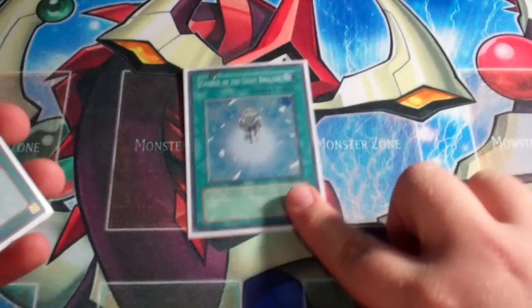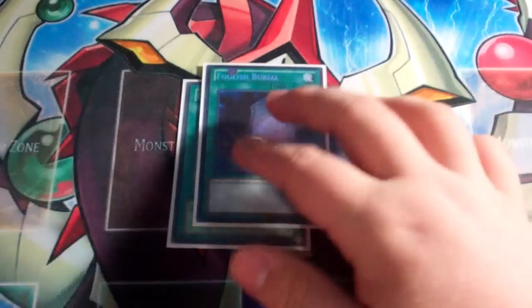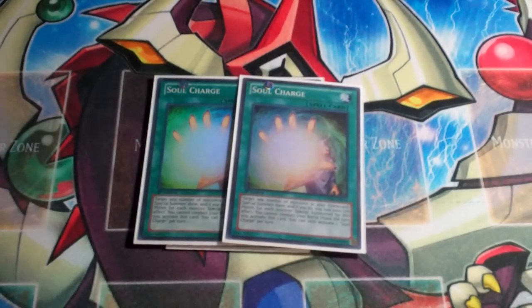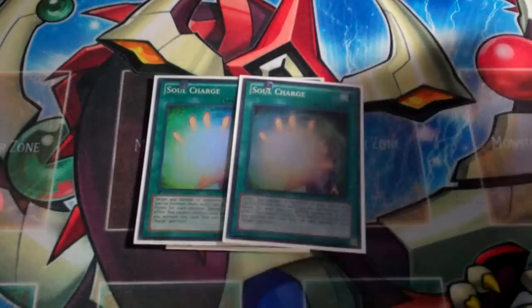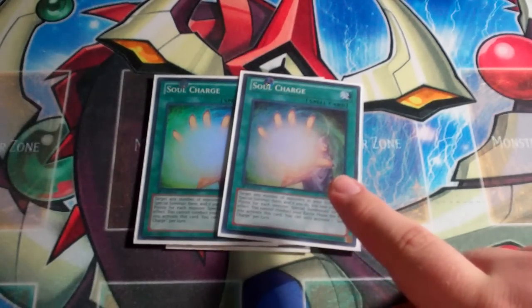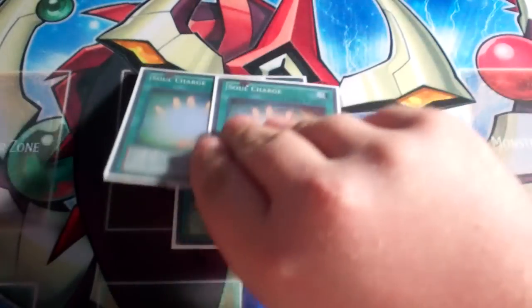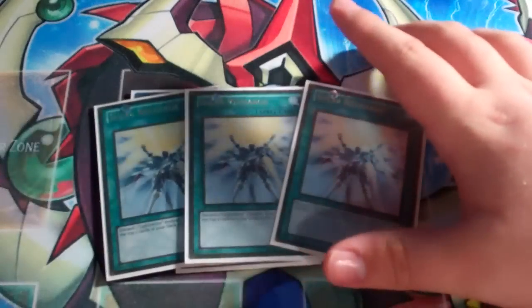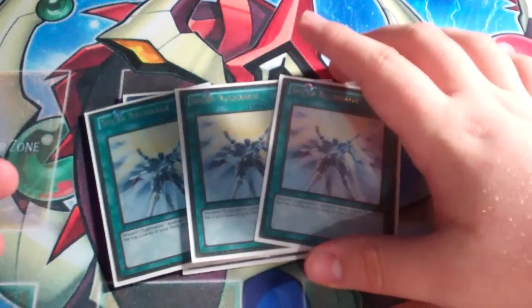For the spells: Charge of the Light Brigade — obviously it's a searcher. Foolish Burial — I mean, you'd be foolish not to, right? Double Soul Charge, which is another card I want to cut. It is actually for Phoenix Wing Wind Blast, because in my current IRL build — the deck that I actually play and test on YGO Pro consists of one to no Soul Charges, Charge of the Light Brigade, no Foolish Burial, one Soul Charge, and then triple Solar Recharge — the draw power of the deck. So good. Probably one of the best draw powers ever.